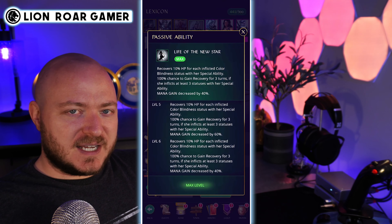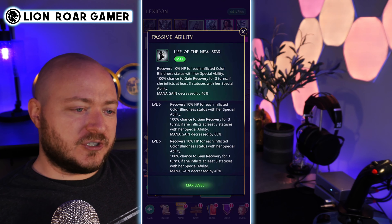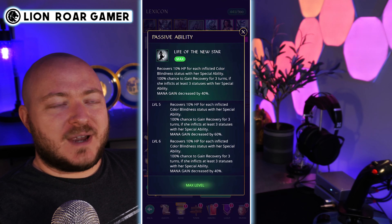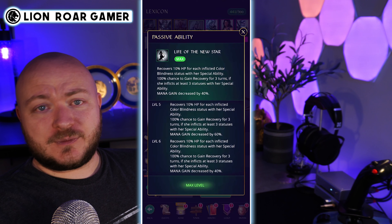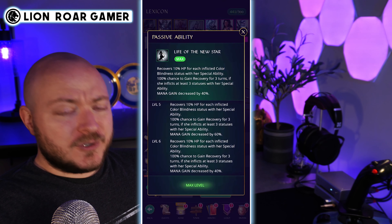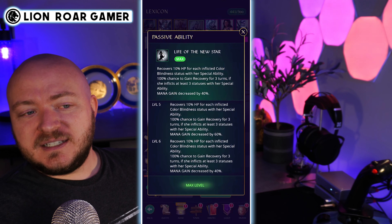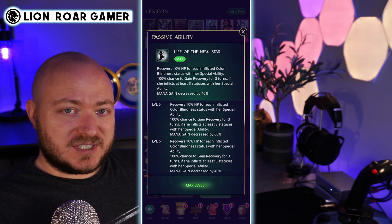Which stats do I favor? Speed more than anything — load her up with as much speed as you can possibly get. Then HP is important, and then accuracy. After that, you can generally build a team that boosts accuracy for all your heroes. If you have a choice between equipment that increases speed and HP and you also see some accuracy on those pieces, that's good to include too.